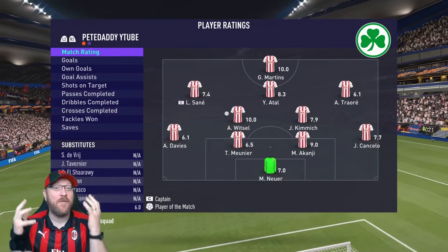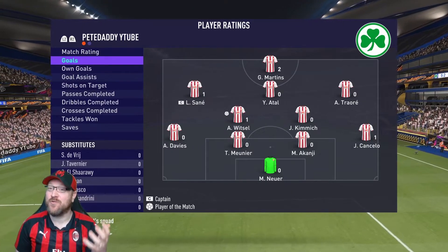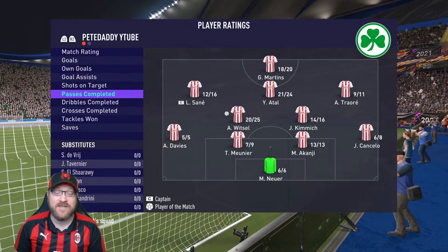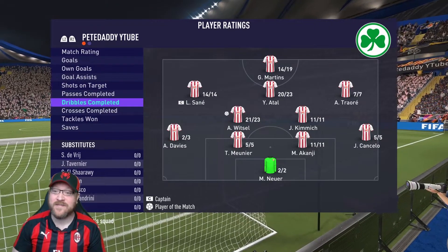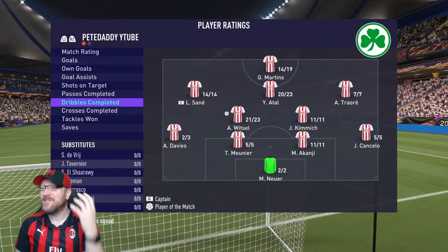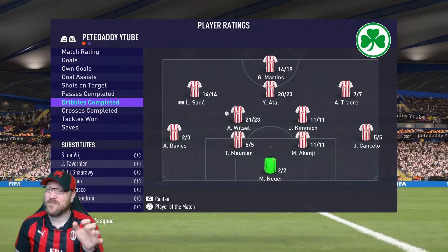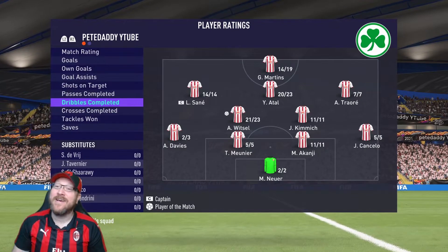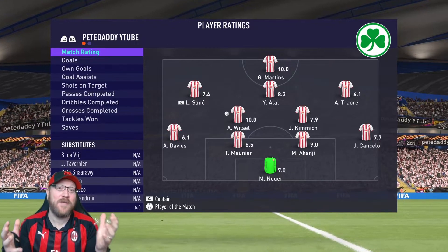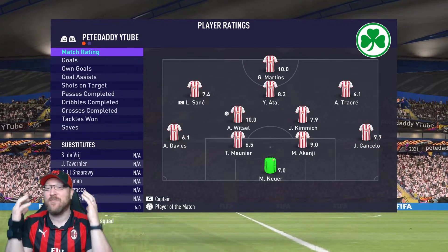At the end of the match, Gelson Martins had a perfect 10 rating — I think that just speaks for itself. He had two goals, plus he drew the penalty that Axel Witsel buried, so I'd give him three goal contributions. He completed most of his passes. The dribble percentage — 14 of 19 — is a little skewed because I was testing him out, trying more difficult dribbles where I probably should have passed. Normally I like to play a couple of matches, but this is a card I can rate after just one. You just really need him.